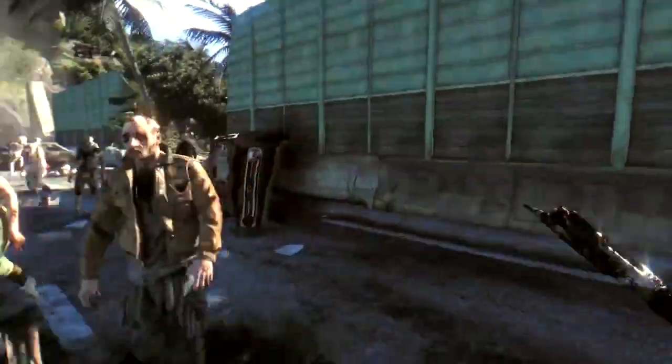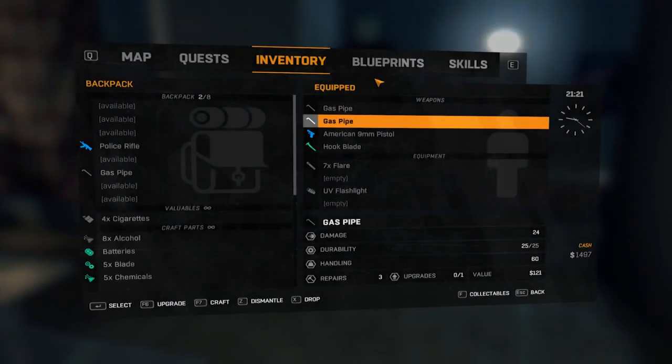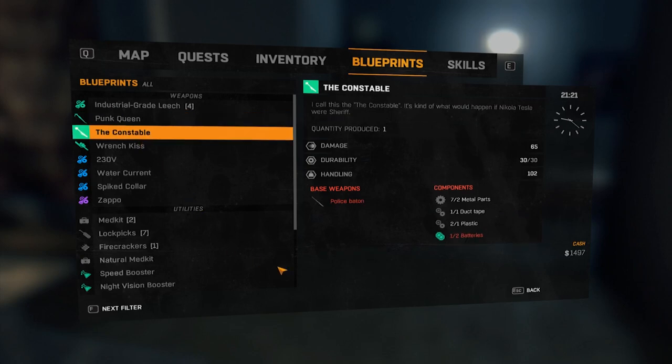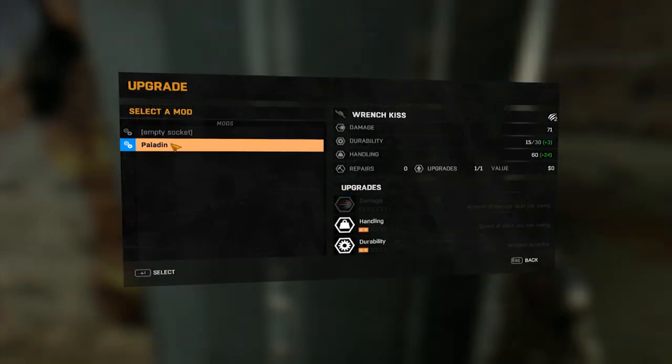The key to a good melee weapon is upgrading them. To do so, press I for inventory and there you can select any of your weapons. This will show you their damage, durability, handling, and how many free upgrade slots they have available. To upgrade a weapon, press F6 or click the upgrade button. This will allow you to upgrade base damage, handling, and durability, making your weapon much more valuable.